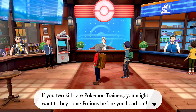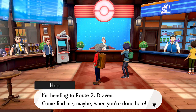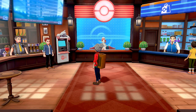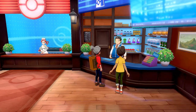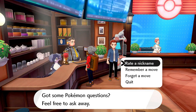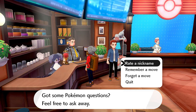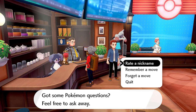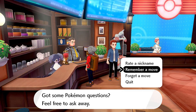Inside the Pokémon Center, Hop asks if this is my first time. No — I've been to plenty of Pokémon Centers throughout the years. There's a cool feature here: one NPC can rate your nicknames, help you remember or forget moves. It's essentially three services in one — like the old Name Rater, Move Reminder, and Move Deleter combined — all for free.